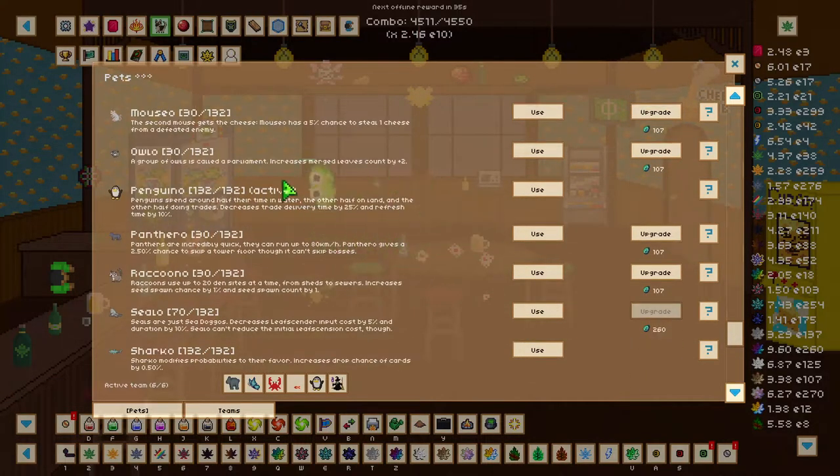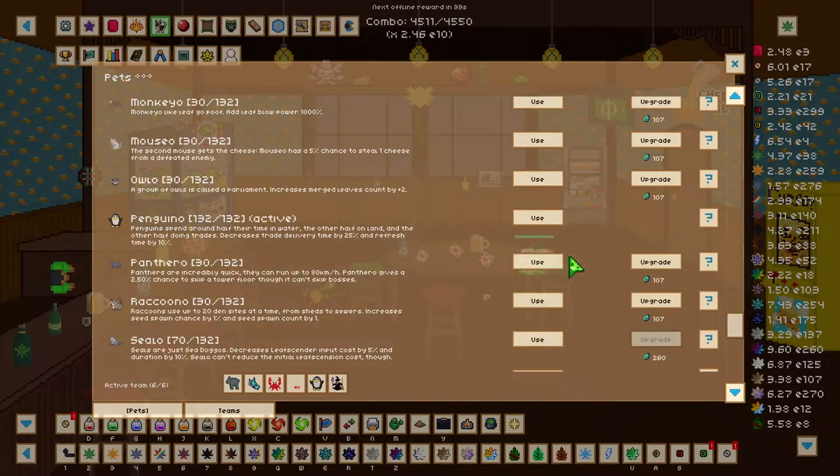The main pet that we want to be using is Panguino. Panguino reduces trade delivery time by 25% and refresh time by 20%. You also want to get Panguino to level 10 as well, as this will furthermore reduce that delivery time for the trades.